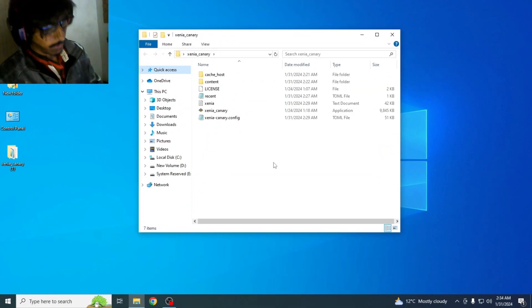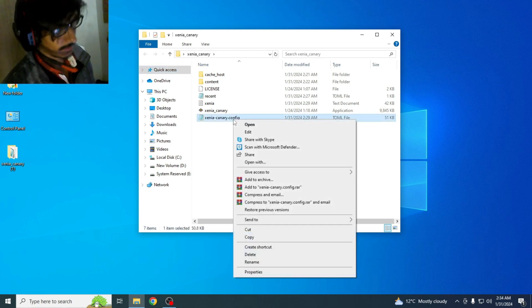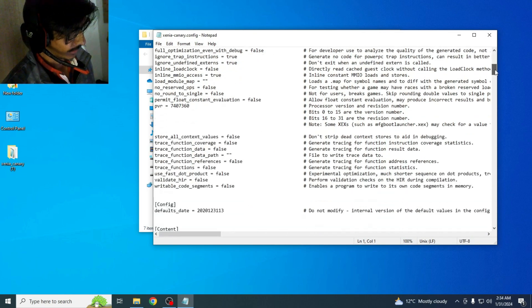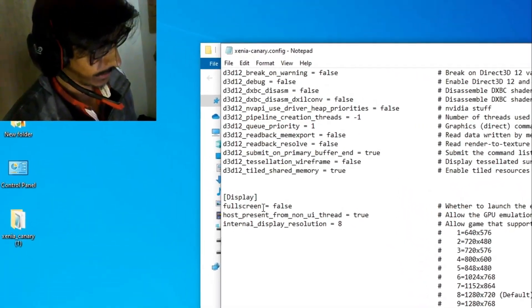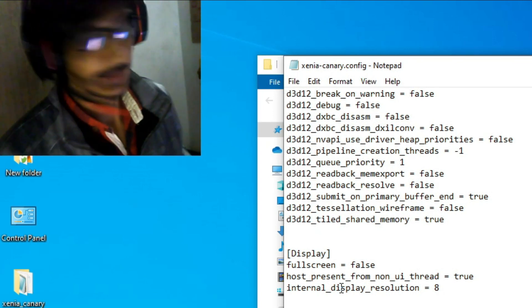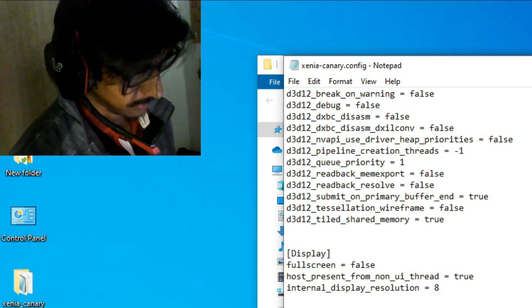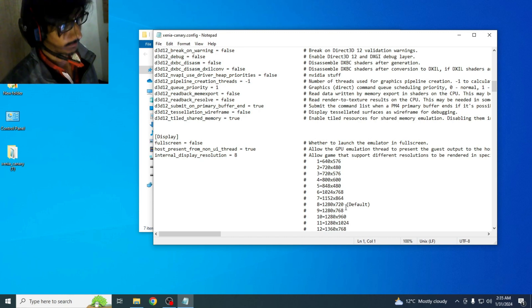Do not skip any part of this video - I have different solutions. Go to your Xenia configuration file and open it with Notepad. Scroll down and go to the display section. You can see the fullscreen option - do not use fullscreen while playing games in Xenia, so set fullscreen to false. For internal display resolution, the default value is 8, which corresponds to 1280 by 720.